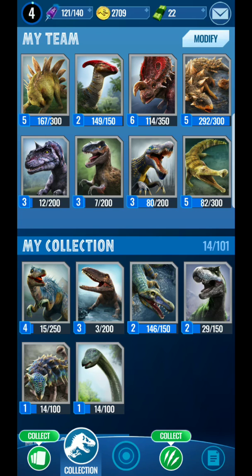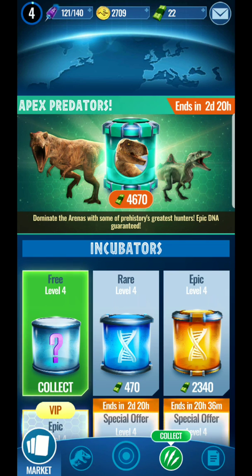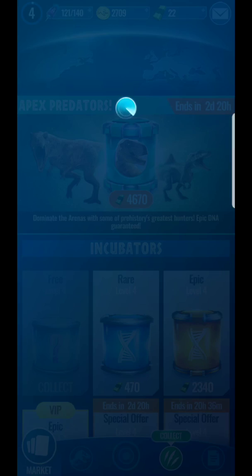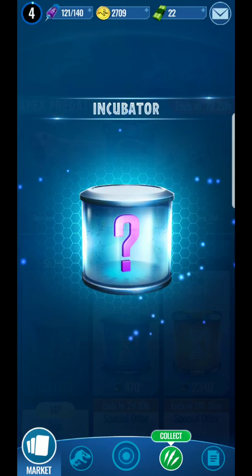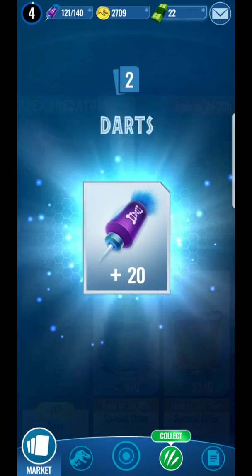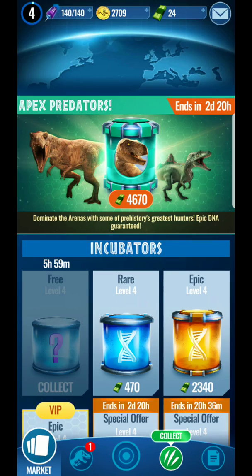Before we get into battles, I'm going to show you the incubators. If you're level four or five, every day or every few hours it'll give you a timer after you open them. You get cash — you don't need to buy cash, people. That's just bad.